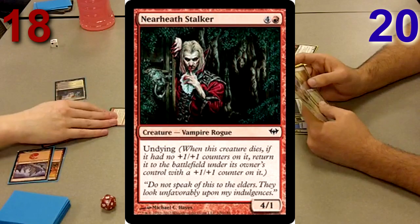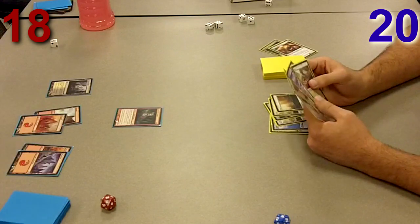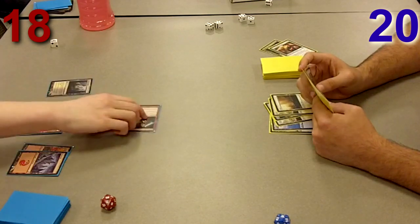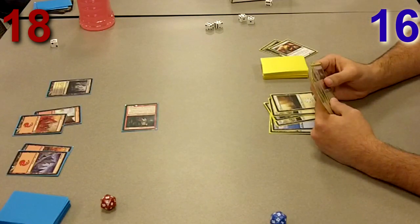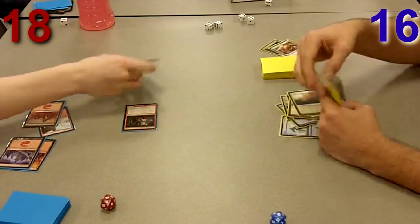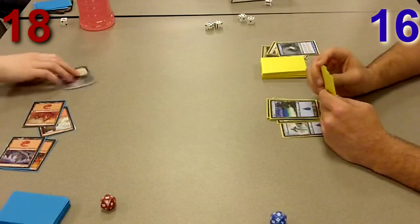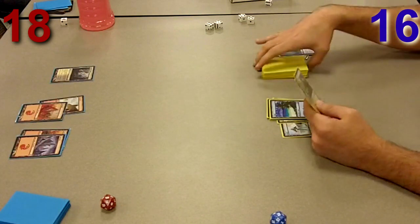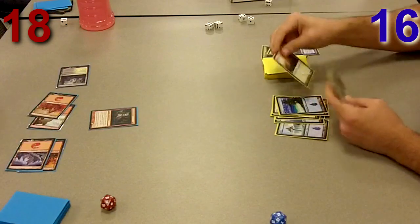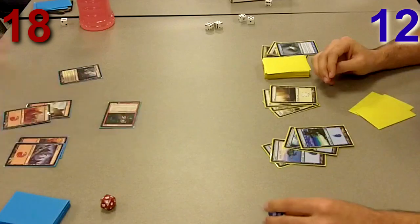Here's where I make the biggest mistake of the game: he plays a Near-Heath Stalker and I basically just say okay. I was a little upset and playing really quickly, but I really should have countered it — I have Lost in the Mist. The cards in my hand that can deal with creatures are Smite the Monstrous and Lost in the Mist. Now he's going to play Night Revelers and I'll use Smite on them, but I would have been in such a better position if I'd used Lost in the Mist on the Near-Heath Stalker.